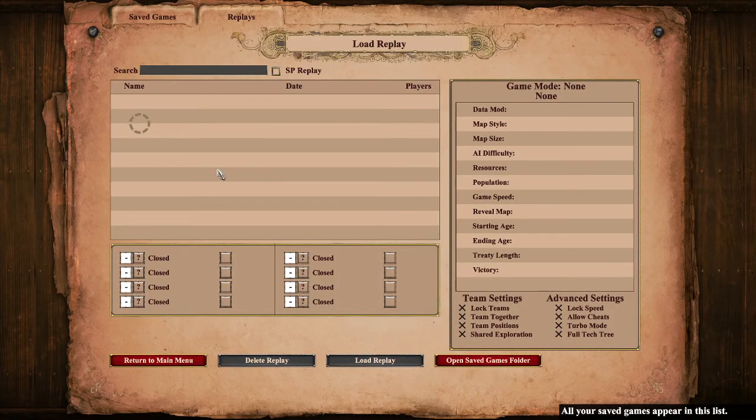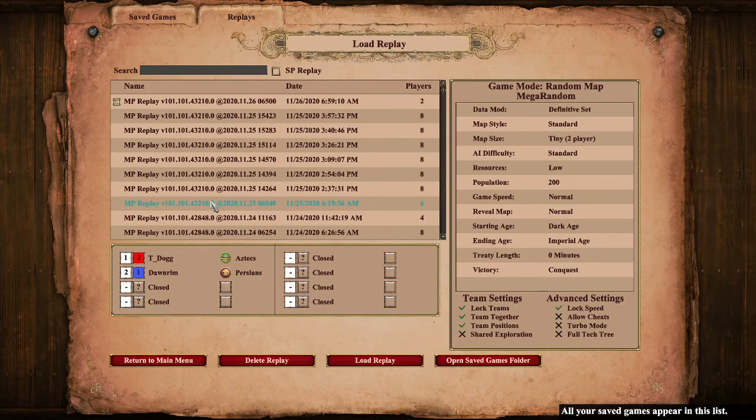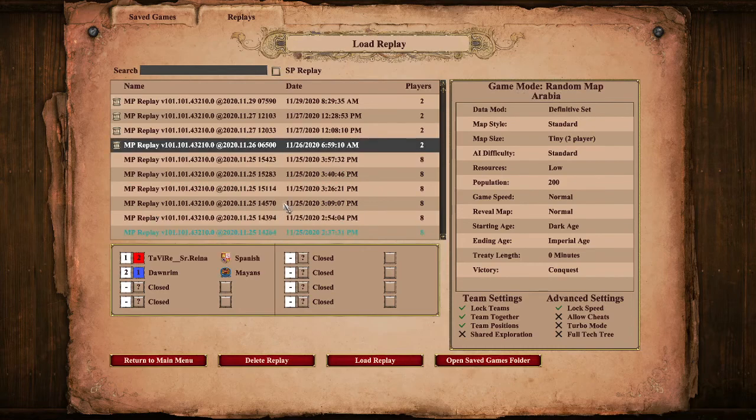Khmer very strong — kind of a civ win maybe. Well, the Celts are good too. If you can leverage the wood cutting bonus it's a very strong eco bonus.